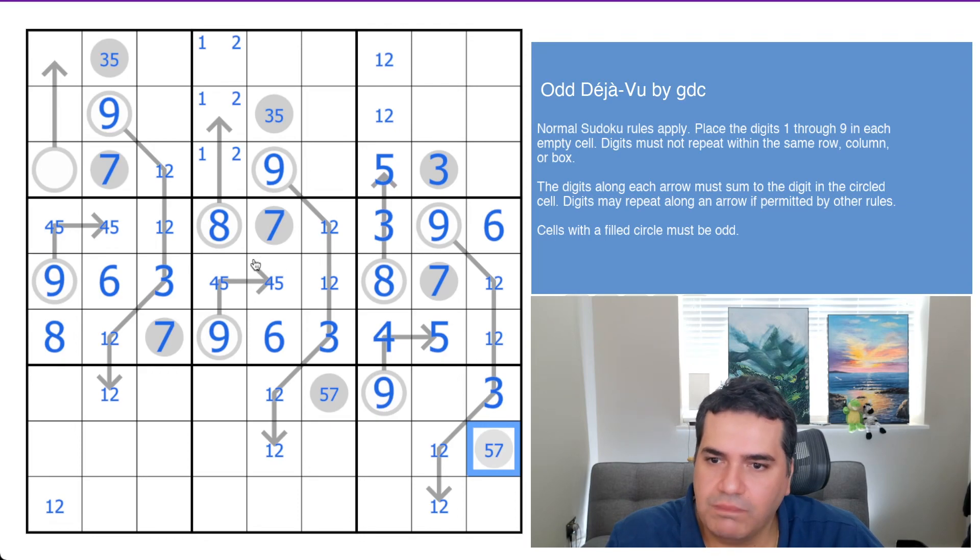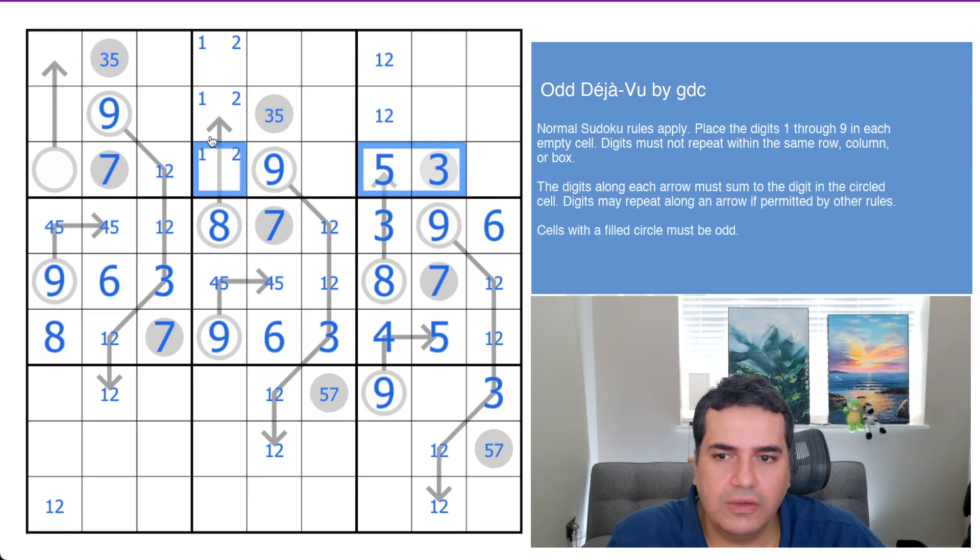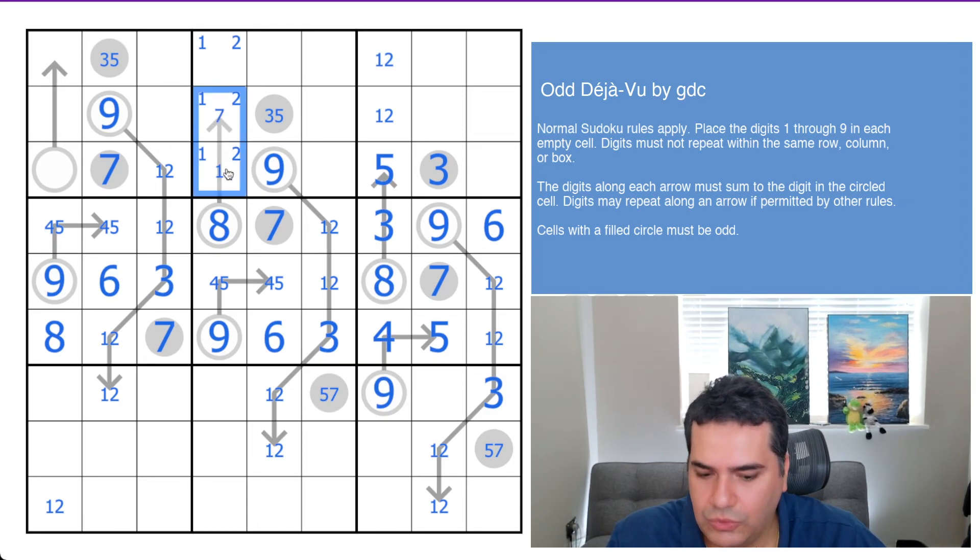We've nearly used all the hints we've been given, and I just can't believe that Sudoku alone is what's meant to help us solve it from here — there's clearly other things I may be missing. Looking at this arrow: there are three ways of adding up to eight with two cells — one-seven, two-six, and three-five. It can't be three-five because they both see this cell; that cell wouldn't be able to have any value. So this is one of one-seven or two-six.